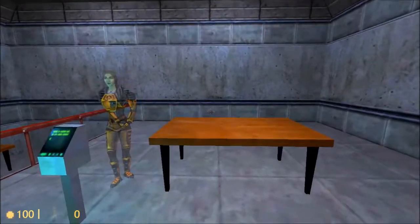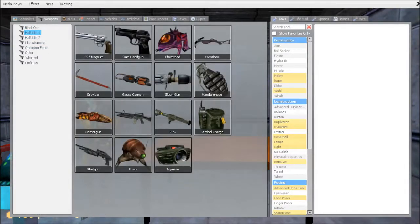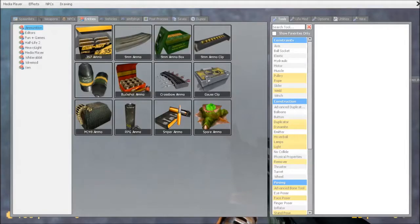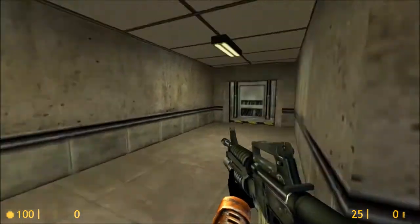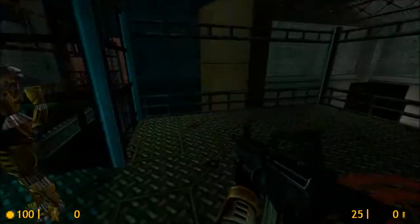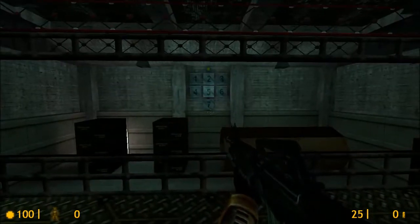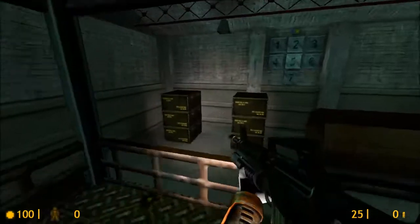Welcome to the Black Mesa Target Range, where you will receive training in firing a weapon, reloading, and firing the attached grenade launcher. Please pick up your weapon and advance to the firing station. You'll have to hit every target in order to complete the course. If you miss the first time, don't worry — it will come around again. Try to reload during pauses rather than waiting to run out of ammunition at a critical time. To fire your grenade launcher, use your alternate fire button. Certain targets will break only when hit by grenades.